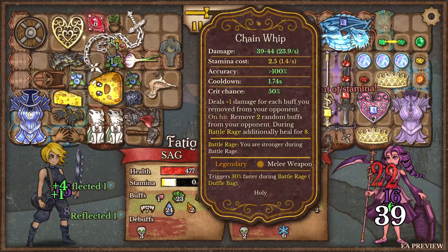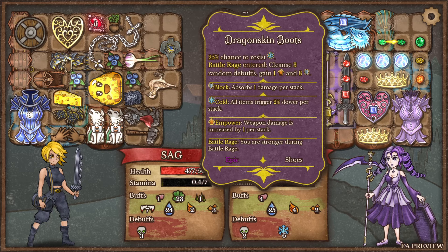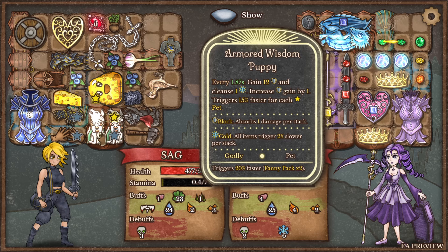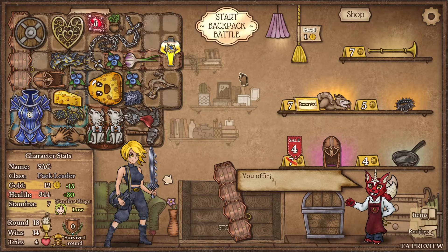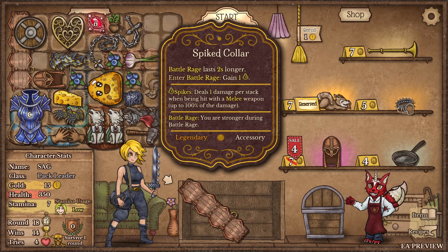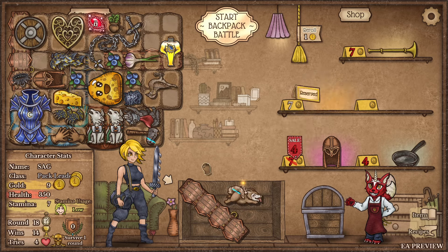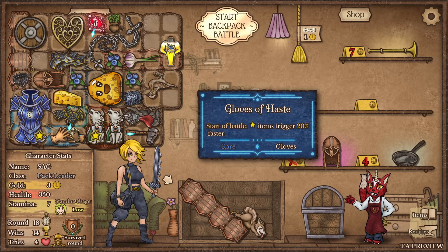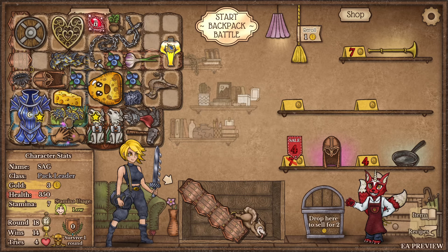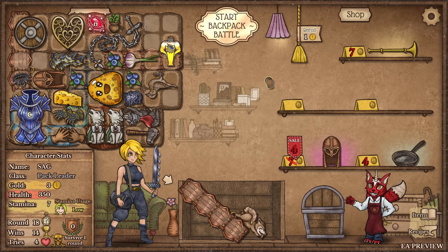Pop off! I'm hitting for 84. I don't think frost is going to work for very long. Spiked collar: battle rage lasts two seconds longer - don't mind if I do! And now we have the power puppy - I forgot this was a pet too! Oh, this is trying to reach there - that's a stretch man.